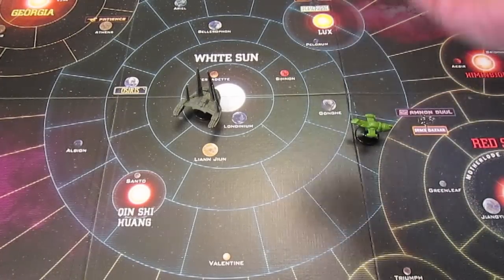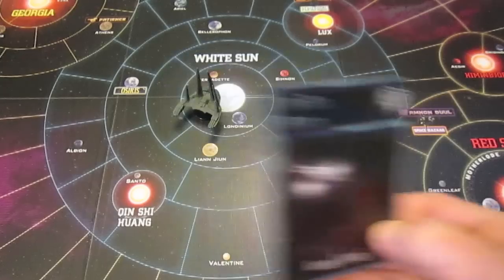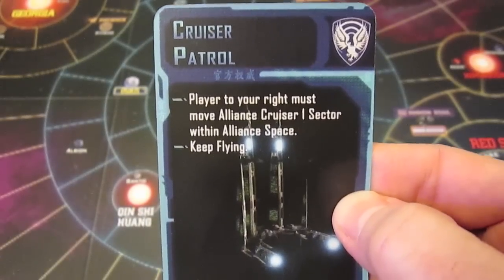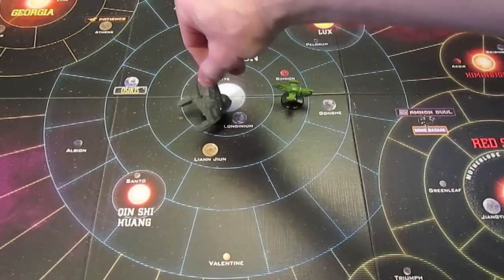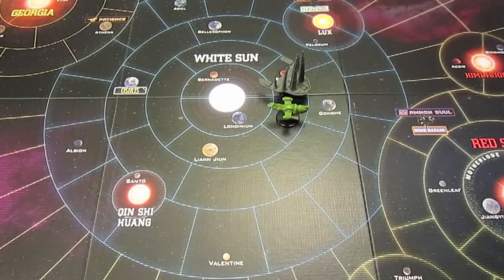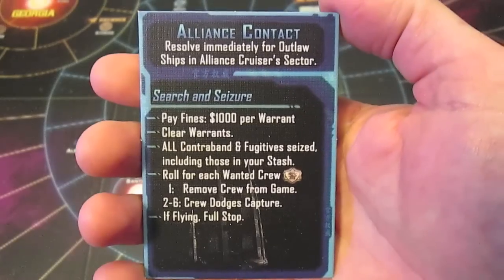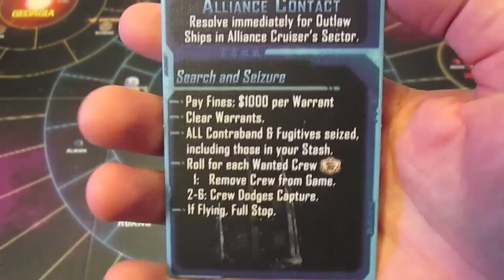Flying through Alliance space: first card is keep flying, no problem. Second card is keep flying again, no problem. Third move we get a cruiser patrol - player to your right must move the Alliance cruiser. The Alliance cruiser comes in and pays us a visit. When we occupy the same space as the Alliance cruiser there's a double-sided contact card - Reaver contact on one side, Alliance contact on the other. It says resolve immediately for outlaw ships in Alliance cruiser sector.